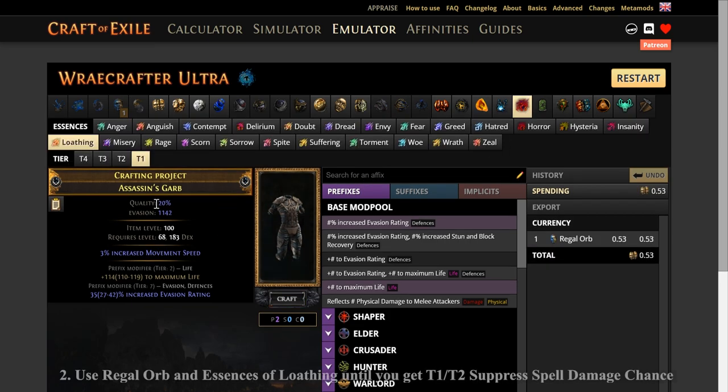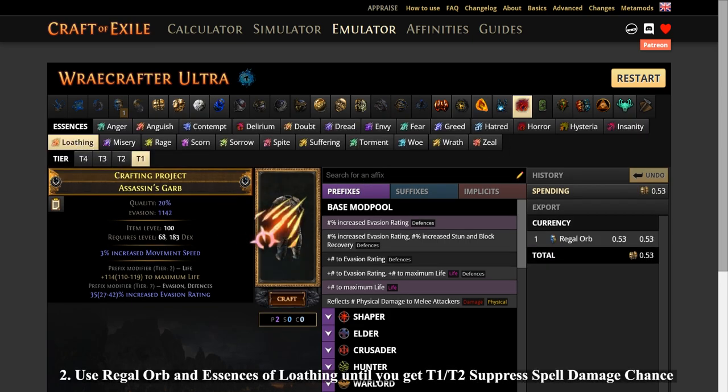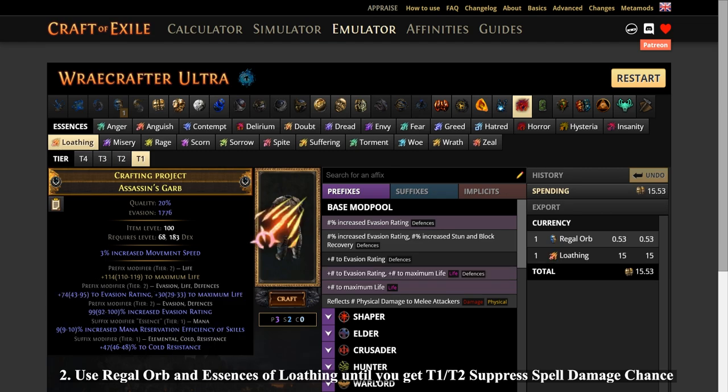Second, use Regal Orb and Essences of Loathing for mana reservation efficiency. Use it until you get tier 1 or tier 2 suppress spell damage chance.